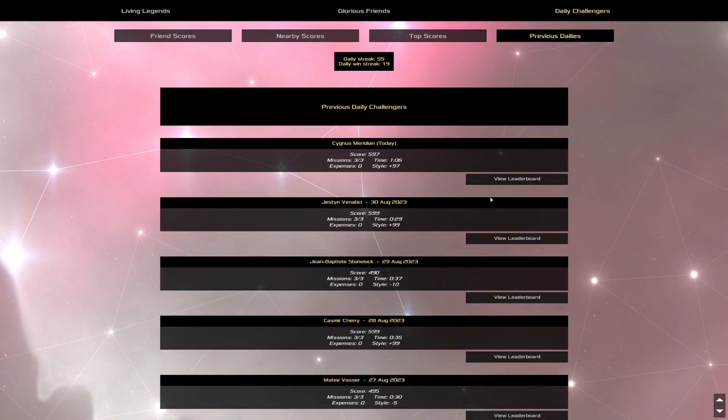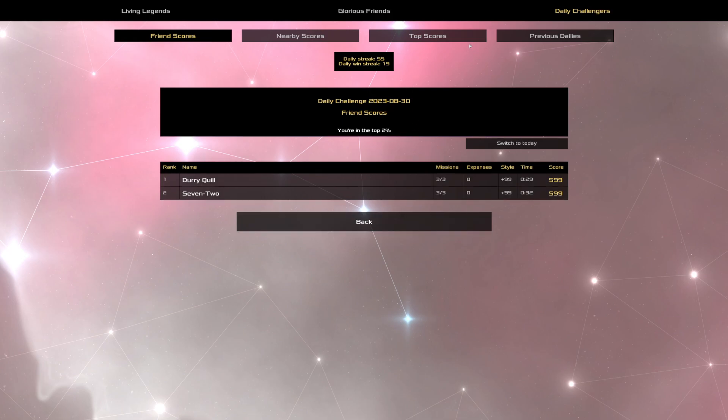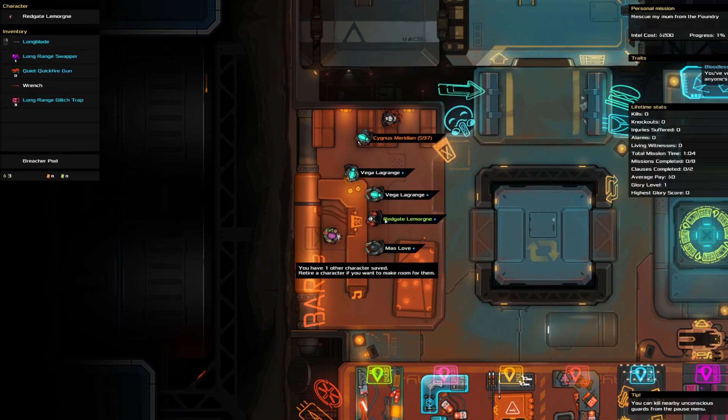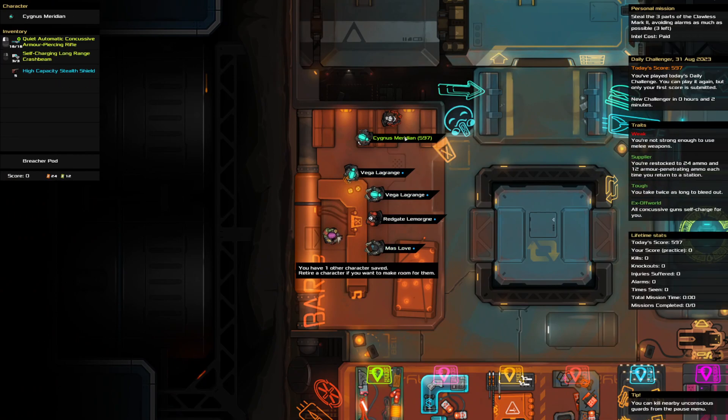So here's how it currently lines up. Yesterday came in first with 29 seconds and a 5.99 — very happy with yesterday's, got a lot of good equipment and used it all efficiently on ship 3. 7-2 coming in second, Cassandra in third, Hecataris in fourth, and Tom Jackal in fifth place. Don't recognize your name up here, Tom Jackal — welcome to the top five. And with that, that is all for today's daily challenge. I like how I was going pretty fast and efficiently in real time, and then spent several minutes talking about it afterwards. Funny. But that is all for today — thank you for watching, and I hope to see you tomorrow. Bye.